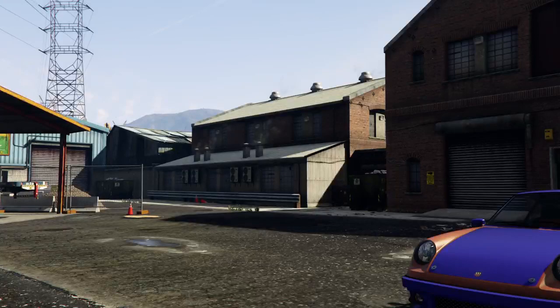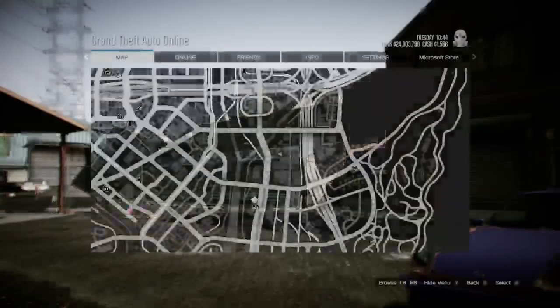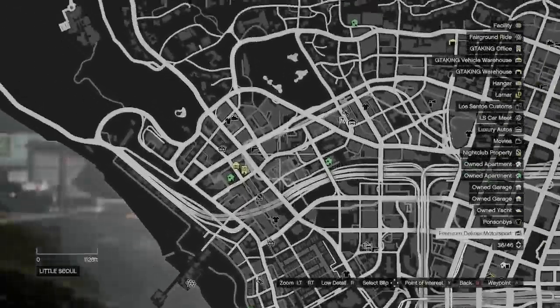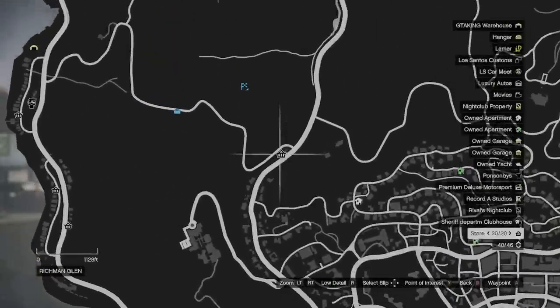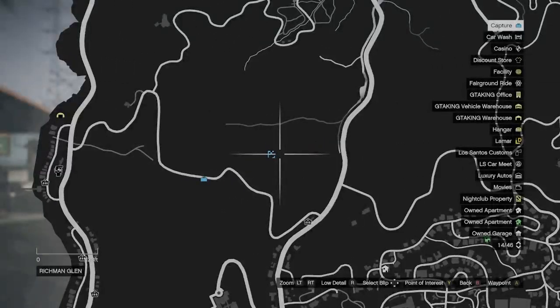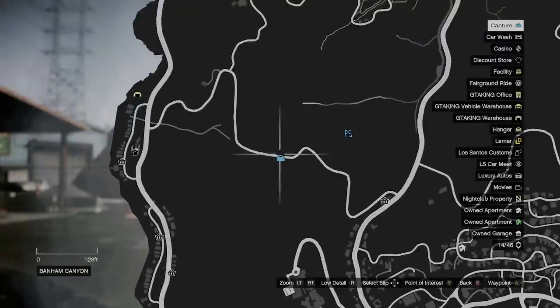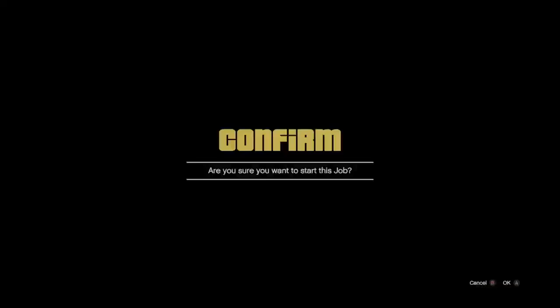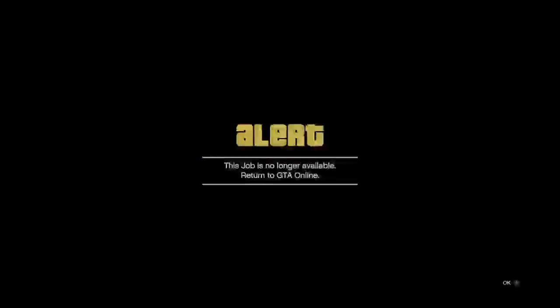Once you do that, open up your pause menu and look for one of these two jobs at the top of your map menu. You can use either one — it doesn't matter — as long as you have your job set to show before doing the glitch. You just want to start up the job.